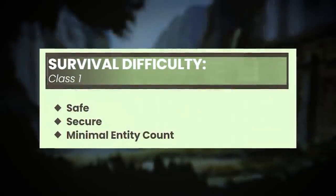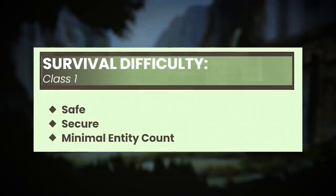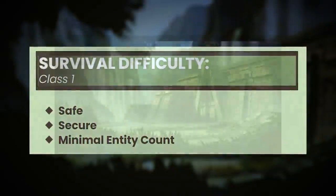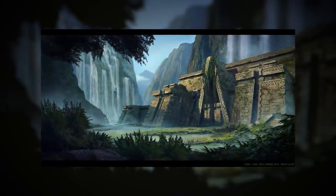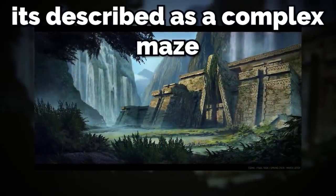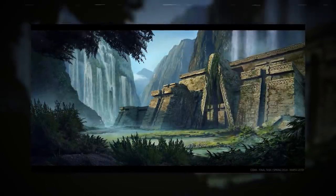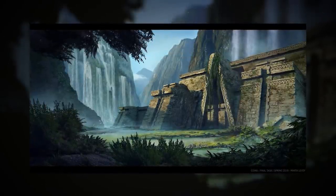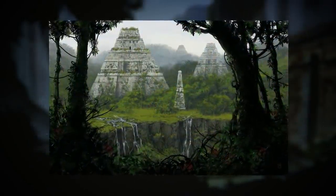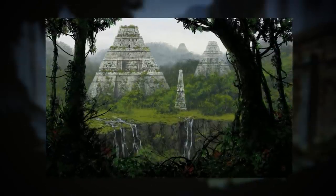Those levels are Level 499 and Level 199. Level 499, aka the Terrestrial Paradise — wow, that's a cool name — is classified as a Class 1 difficulty and is SSMEC, short for safe, secure, and minimal entity count. This level's physical layout is pretty unique because it's described as a complex maze of different settings or habitats — natural places that have crashed into each other and mended together. Specifically, the different settings are jungles, caves, rivers, waterfalls, and adobe houses.